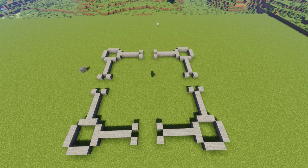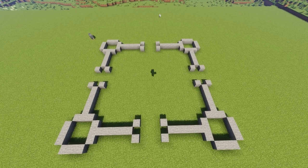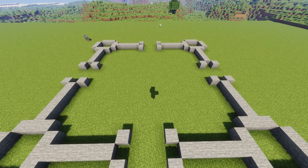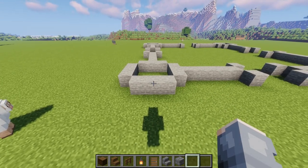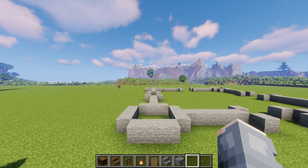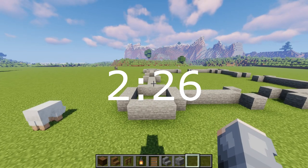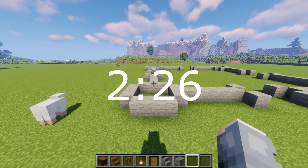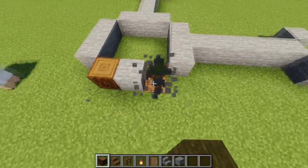That's what the outline should look like. Hopefully you have this because now we're actually going to get started. We need to build a tower, and this is going to be the same way we build all four towers. Check the time right now because you're going to come back to this section four times to rebuild the towers if you need help.